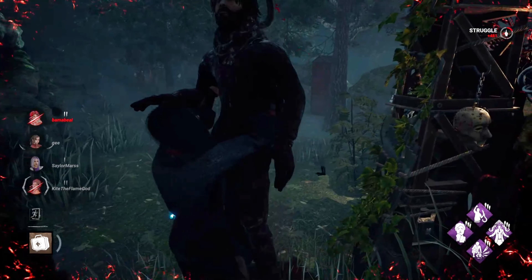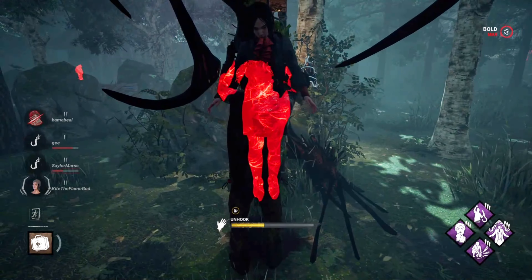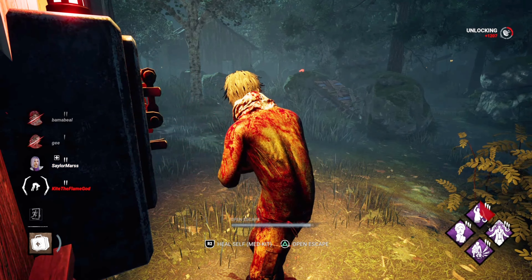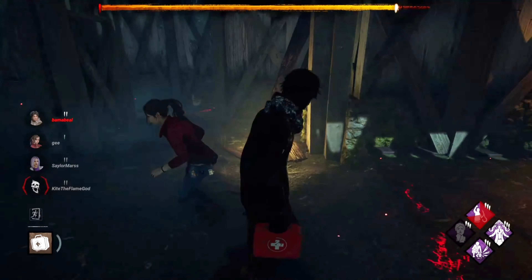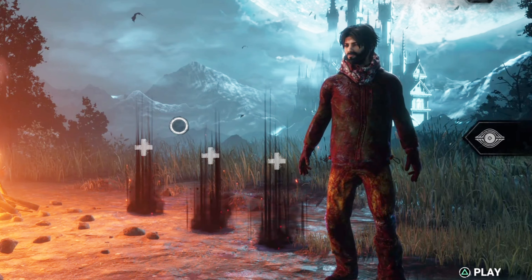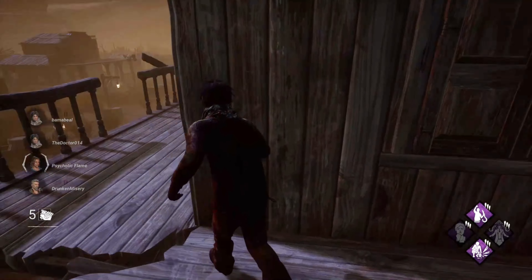I will get saved here. Let's go for this door with Resilience. Nothing we can really do for her. GGs Billy, what a lad. That wasn't a bad game, but we didn't use Deliverance. We're going back in to see if we can get it this time. Dead Dog Saloon — honestly the coolest looking map in the game, but also not my favorite to play. The pallets are just bad.